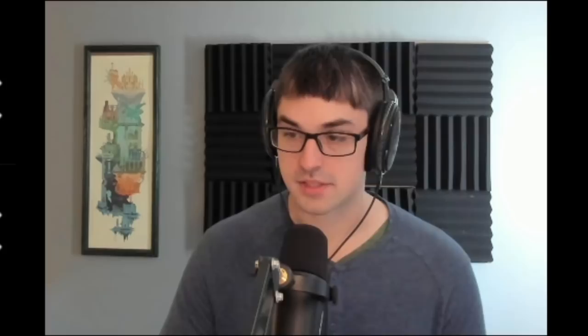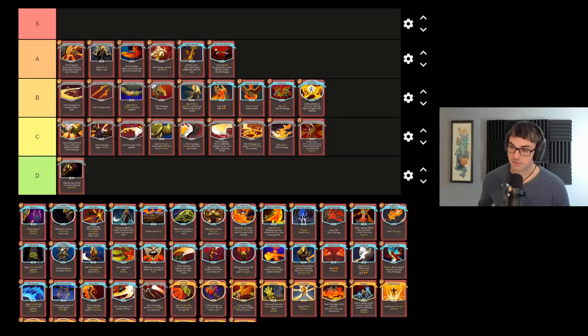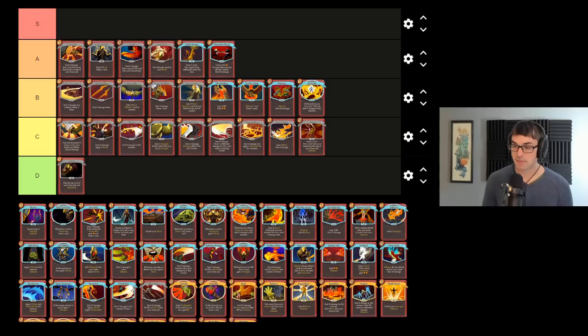Combust does area of effect damage but slowly damages yourself. Combust does very, very good damage output. The one hit point per turn can be daunting, but give it a try — you'll find that most combats don't last more than a few turns once you've played the Combust. Very good for patching a weakness to multi-enemy fights in a Clad deck that is otherwise a little slow.